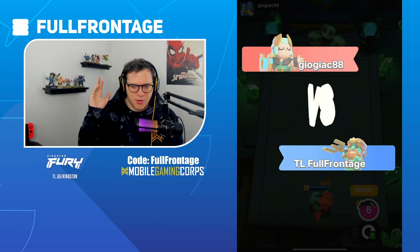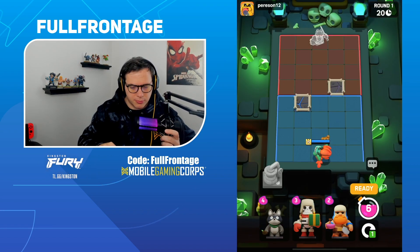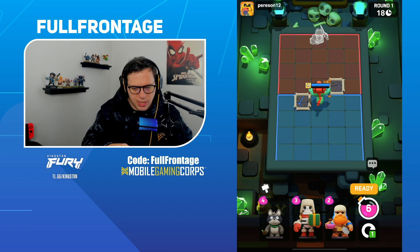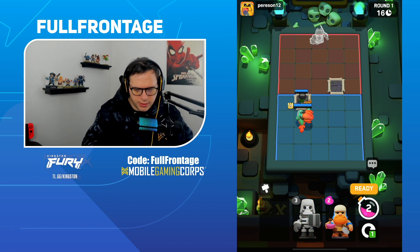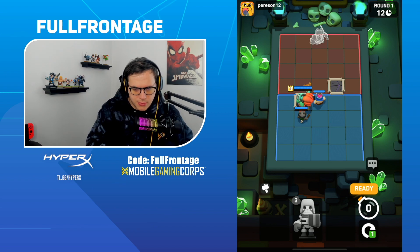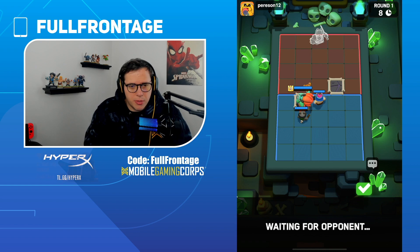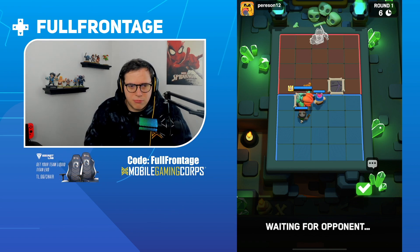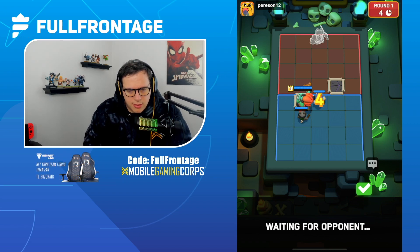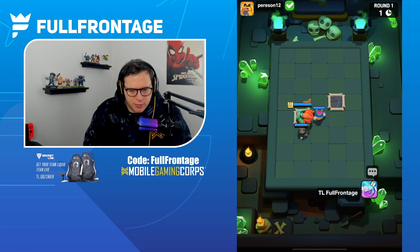The Royal Ghost combo with the Bandit is so strong — you can make them invisible, let the Bandit build up energy, and just start dashing through. Honestly that last game I played it so bad, didn't get good re-rolls. We're just going to run it back with the Wave Master deck. Last game couldn't re-roll a single Bandit — it was just bad all around.